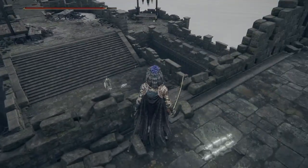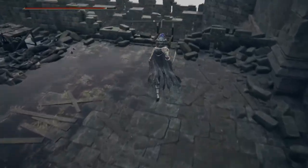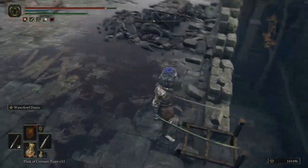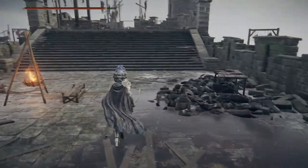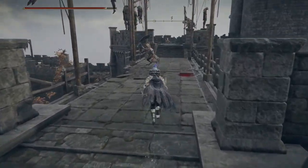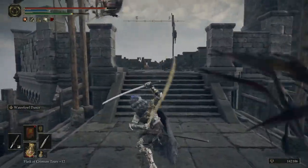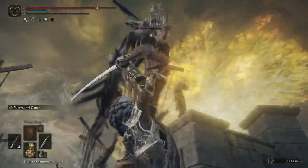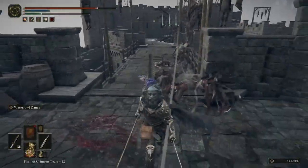If you go just past the pumpkin head you'll end up down here, and you can access this place from that ladder. Those are fine bastards. Just stay under them — I think that's best. Sooner or later they'll descend but they can't snipe you from afar.